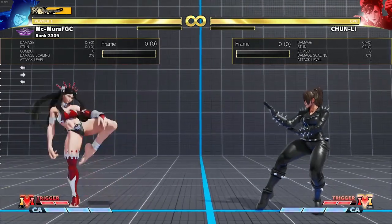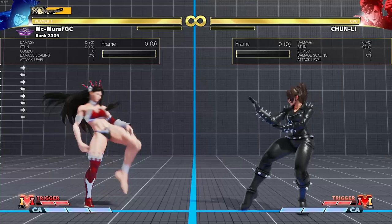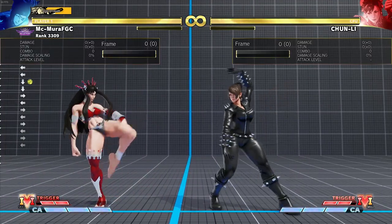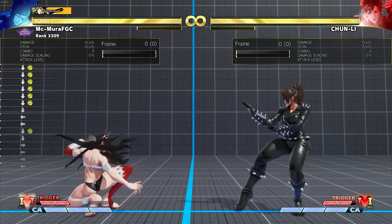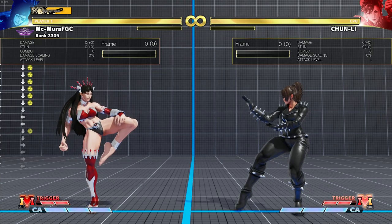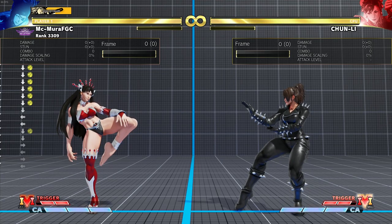Now if you're not aware, buffering or counter poking is pretty much you doing an attack in anticipation of the opponent. Your attack typically is not gonna hit normally, but if the opponent does something like dash or do a punch, you're pretty much hitting them before they get to hit you.